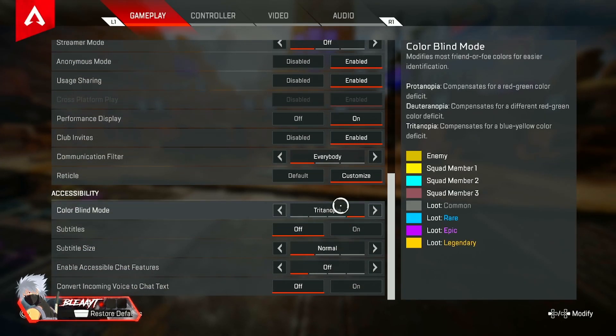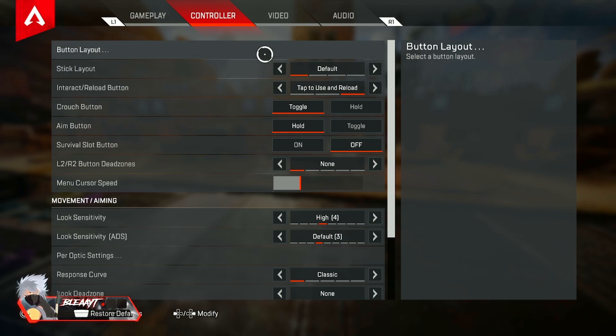I do play on colorblind tritanopia because I am colorblind, but it's just easier for me to see purple and blue, and it's easier for me to see enemies and Bloodhound scans. This is personal preference though, you don't have to put on colorblind.